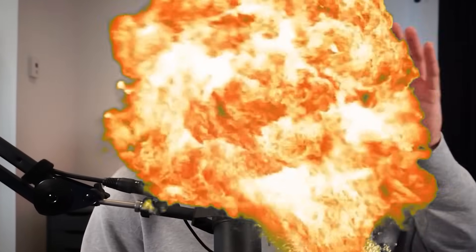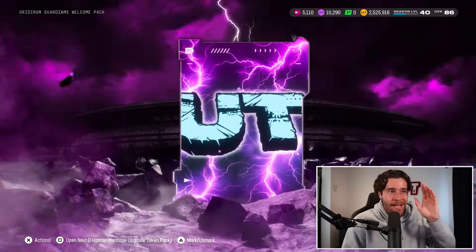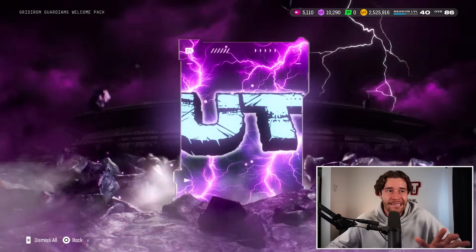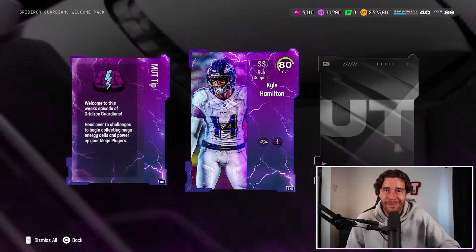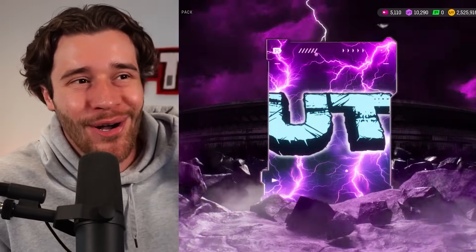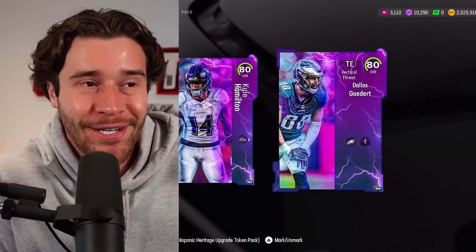With the Gridiron Guardians promo releasing today in game, I'm going to show you guys what you got to be doing first, and that's going to be headlined by the free 95 overall you can pick up. The first thing I need you doing is opening up the welcome pack. Inside of this pack, we're going to get a Kyle Hamilton 80 overall, as well as an 80 overall Dallas Goddard right here.